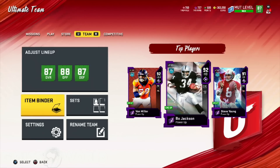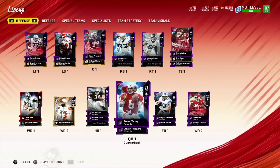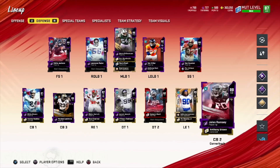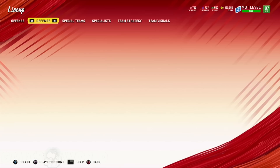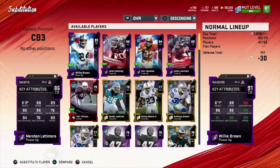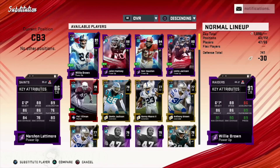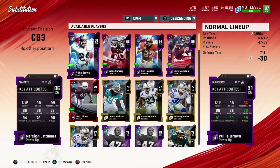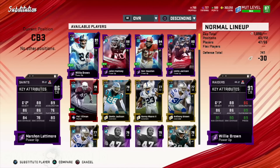I put Marshawn Lattimore at free safety because of his speed. He's one of the faster players, but he doesn't play any zone at all. He's like a blind bat with no wings. The guy's useless if you put him at corner. But speed-wise, he can run after the play, swat the ball out, and do a lot of different things that will help you not give up the deep play, because he has one of the higher overall speeds.